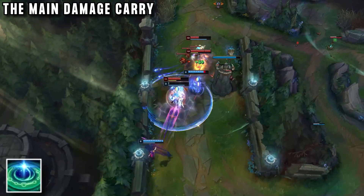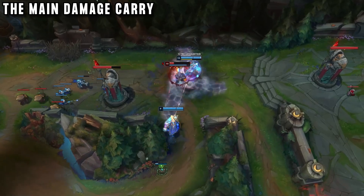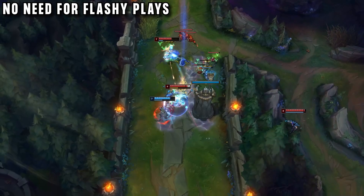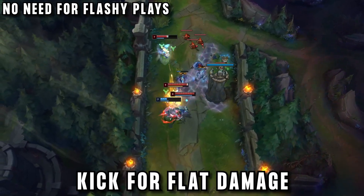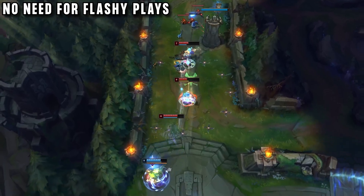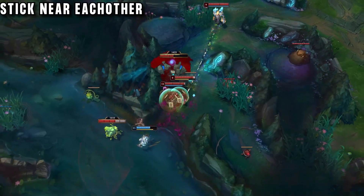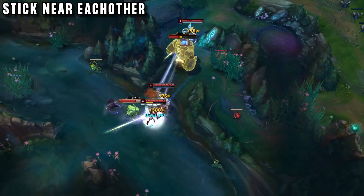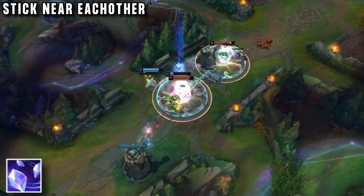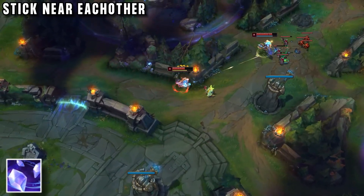This duo can stick on targets, with Taric keeping Lee Sin topped up on health similar to a Soraka, but every time Lee lands a Q that's a free kill. The duo almost never go for flashy plays, preferring to go for picks around the map by themselves and using the kick for the damage. Instead of having to outplay people with some crazy combo, just going for a simple high-damage burst is normally the best — and it's usually the easiest thing to do. Ideally Lee Sin should never leave Taric's range. If he goes too far and breaks the tether, then Taric can't stun or heal him, the combo falls apart, and Lee Sin is left vulnerable. They always need to keep an eye on each other to make sure they are playing together.